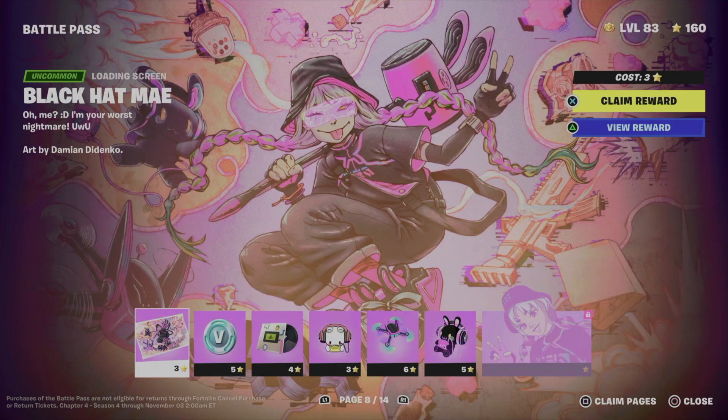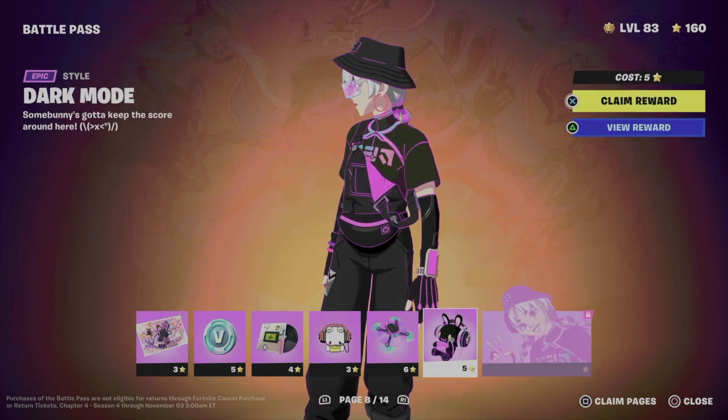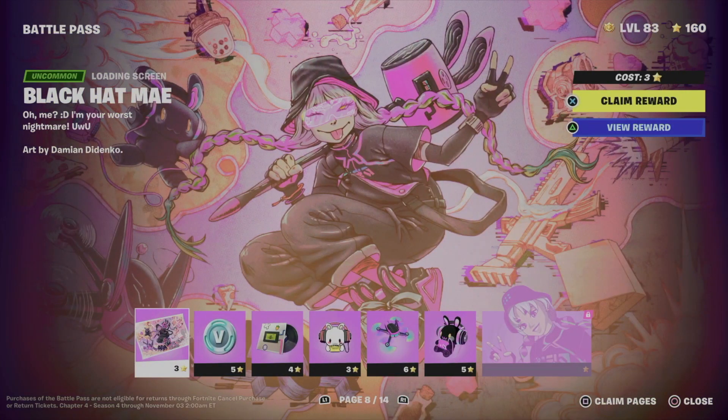Starting from page 1 all the way to 6 and 7, then we can move on to page 8. Once we are on page 8 we can go on and unlock a skin, for example, by just claiming all the other things. Make sure to claim all of page 7 and then keep moving — as long as you don't skip anything you should be okay. I recommend going on and claiming all pages.